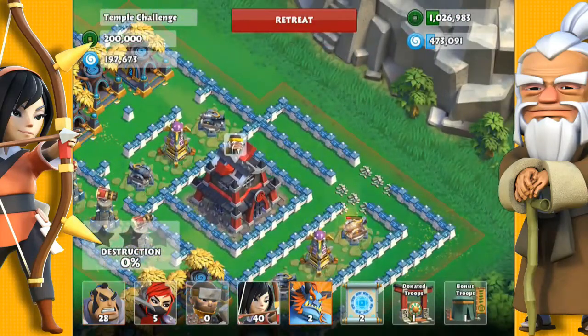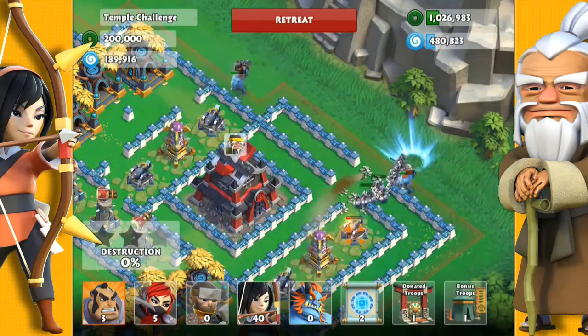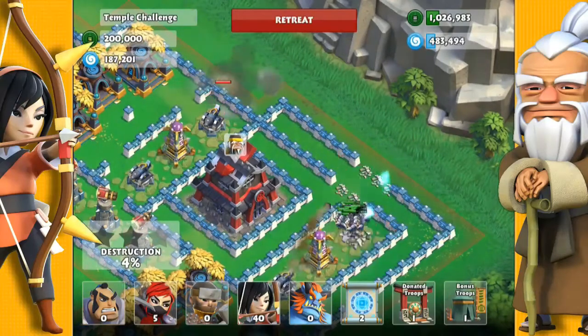There's two cannons I want to distract, so I'm going to use an Oni Troll on both of them. Flooding in the Samurais here to take down these three defenses in the east.